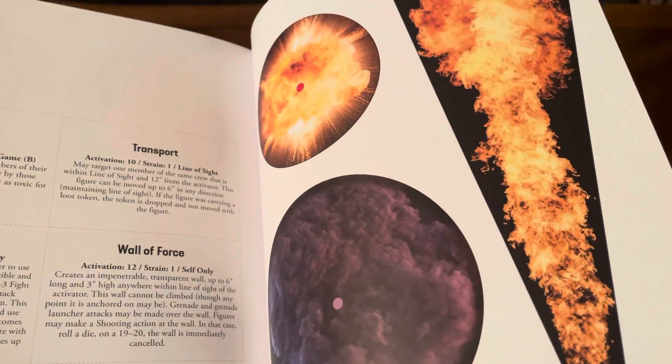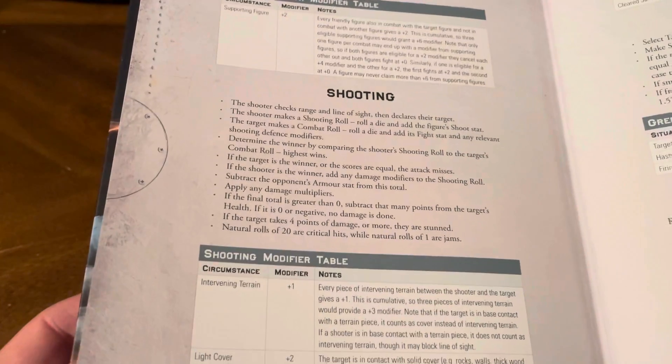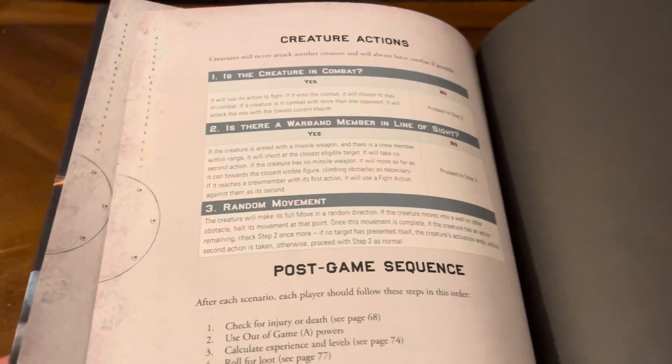Standard template sizes, again for 28mm. On the back you've got tables for multiple combat, shooting, throwing, fire and grenades, activating powers, loot tokens, and creature actions.